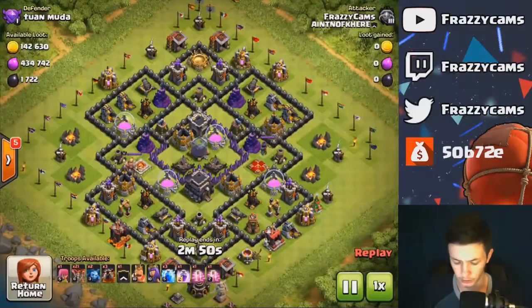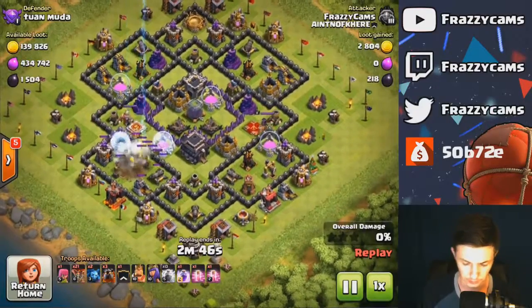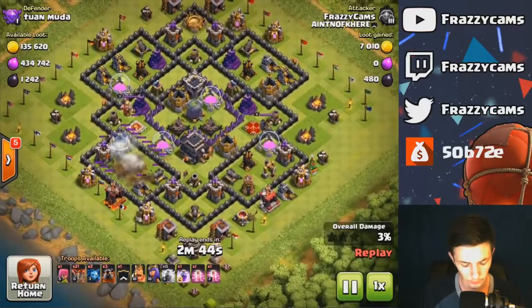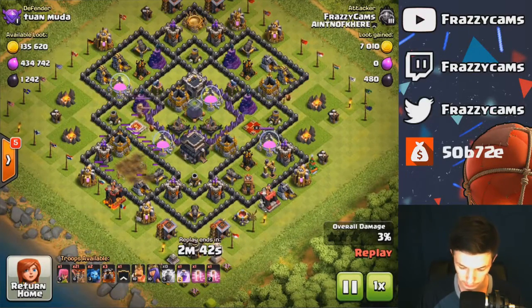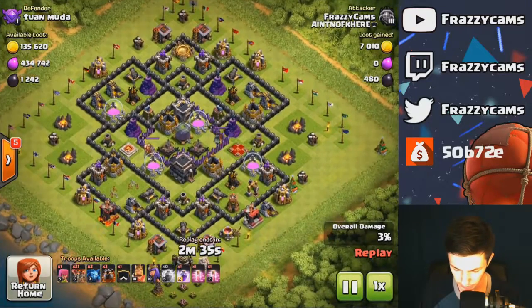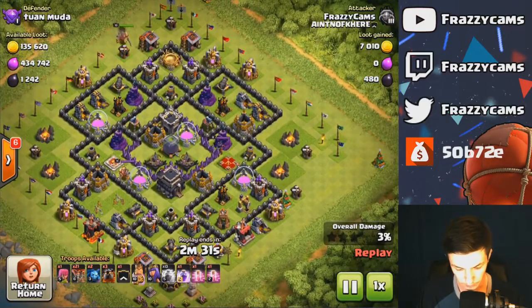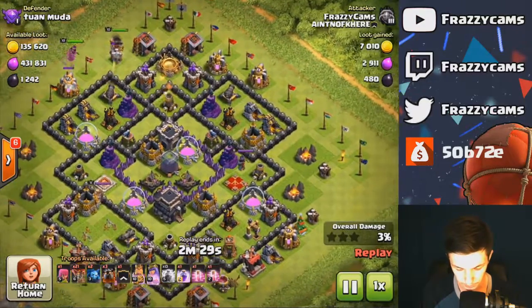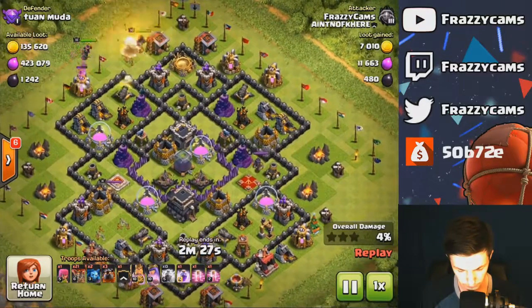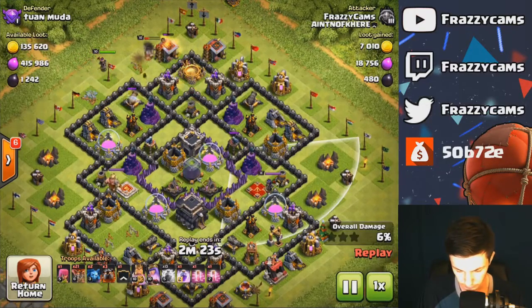I was mainly going after gold to be able to do a lot of upgrades, but right at this point I was trying to get some elixir to come up with around 6 million so I could do some more upgrading in the research lab. Maybe you can see I take out one air defense there, and then I try to take out one more down here on the bottom right and come in from the top. I go for the top and come in from the right, simply because of the air sweeper there.